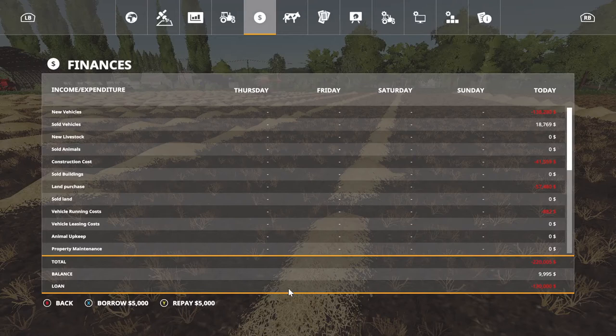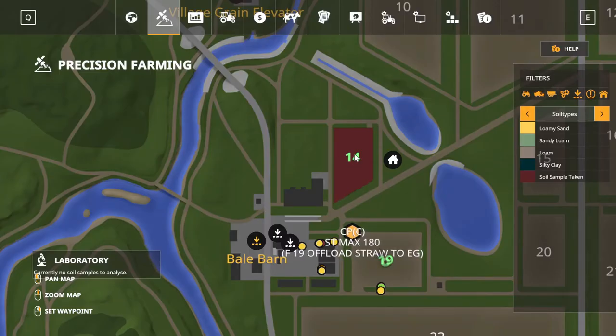We owe $130,000 now — I took out an extra $30,000 so we can get the wind roller. And I want to show y'all this — field 14, soil sample taken.